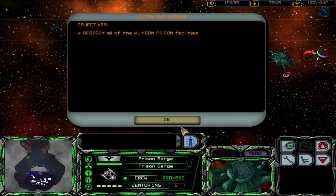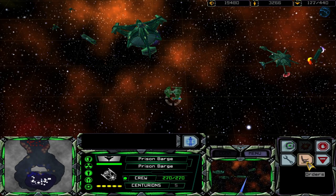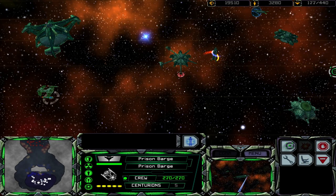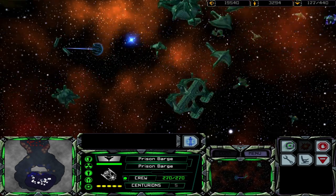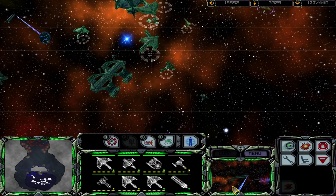Dr. Uldan has informed me that they have extracted valuable information from him during their interrogation. We must destroy all Klingon presence in the sector. We now have the green light to deck the Klingons.